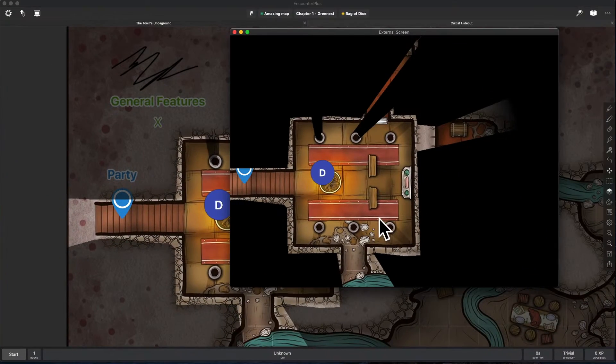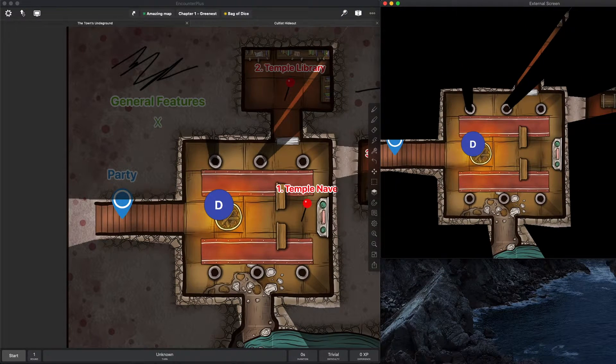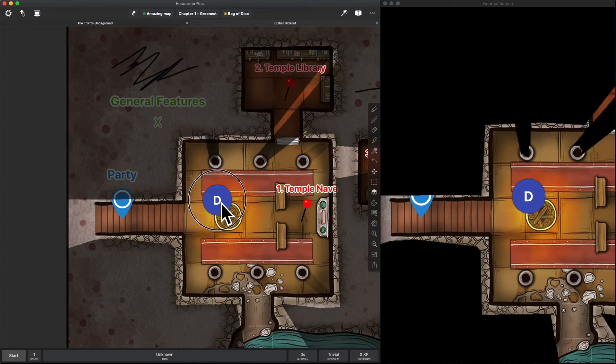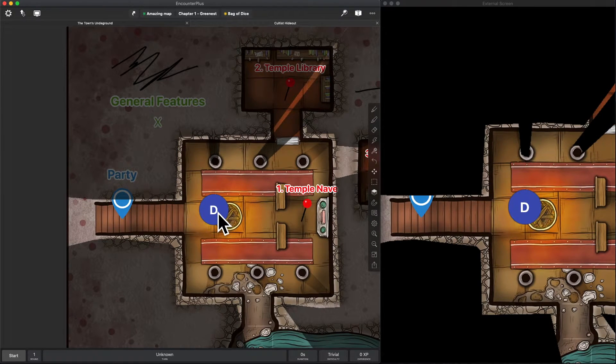Let's look at the player version. I'm going to bring the player screen up on the right so as we're working you can see what the players would be seeing, and on the left you can see what the DM is seeing. Now as I move my token you can perfectly see what's going on without having to partially obscure that column. This is great for trees, columns, boulders — anything that you want the players to be able to see but don't want them to be able to see past. And you don't have to do it in a circle either; you could do it in any of the shapes that you can draw.